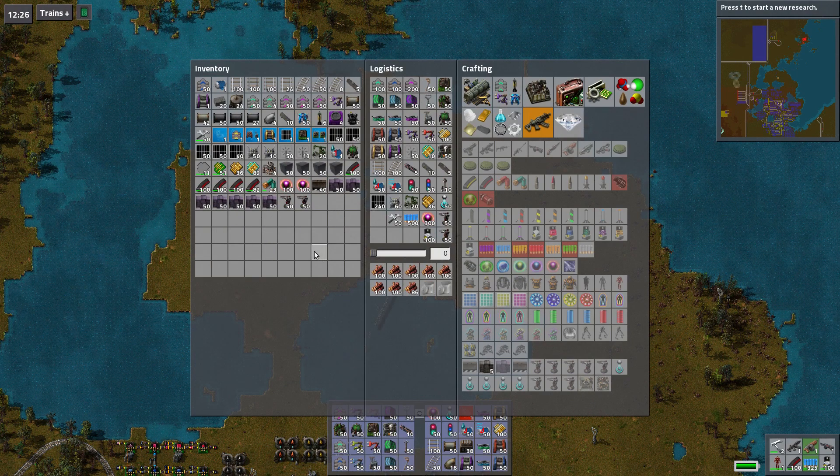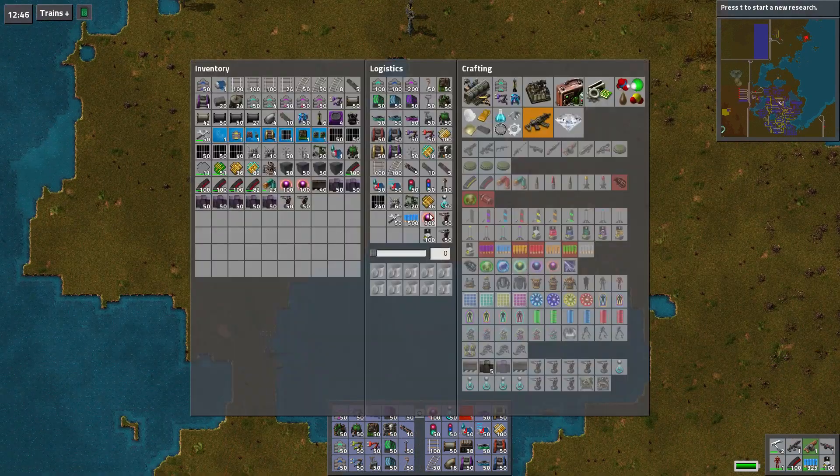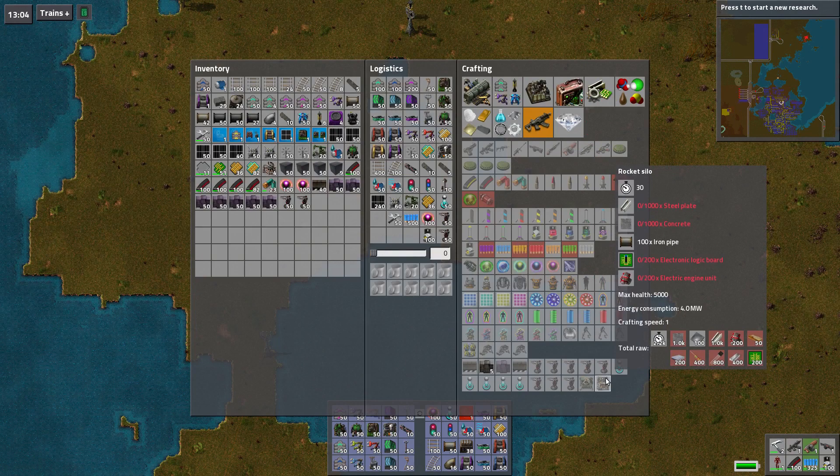Now that we have that done, what do we actually need to build the rocket? I haven't looked through this. So: rocket silo — rocket defense — but you know what I mean, rocket silo. We need steel, concrete, iron, electronic logic board, and electric engine units to build this sucker.